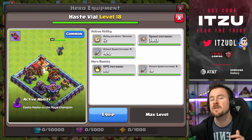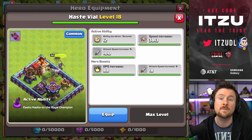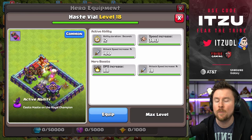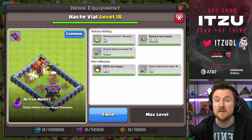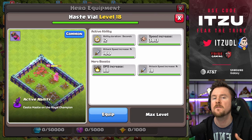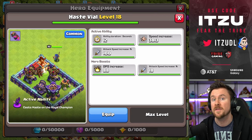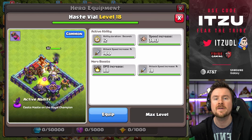On top of that we have another new equipment called the Haste Vial. This is going to unlock on the Blacksmith building level 8, and when using this active ability your Royal Champion is turning into a machine gun, non-stop firing those spears. The hero boost stats are incredible as well with bonus damage and more attack speed.